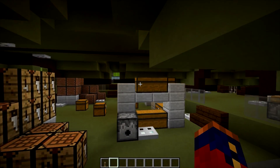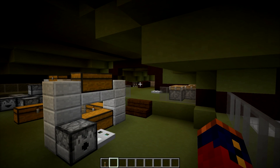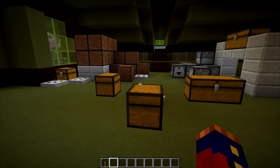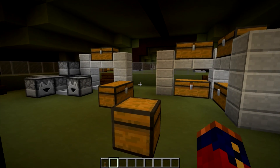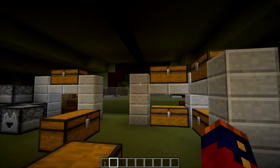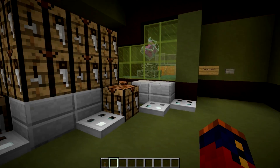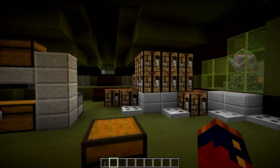Immediately we come into the cargo hold. Although this is open concept, I wanted it to feel cramped, so I've just kind of thrown in the cargo haphazardly throughout this hold here. We have chests for transporting some of the smaller goods, as well as space for crates of the much larger resources.